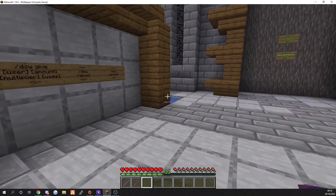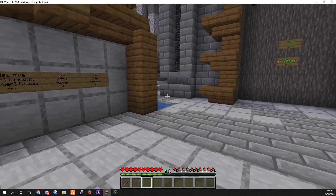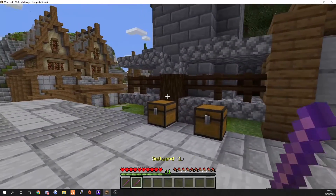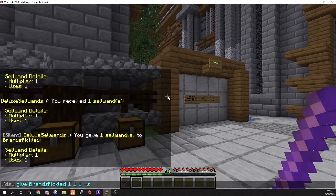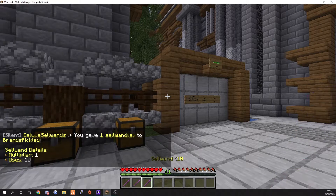We've got two wands and you can see in your action bar it says 'sell wand in bracket one' - this basically tells you how many usages you've got. You can see there: 10 usage, one usage, 10.